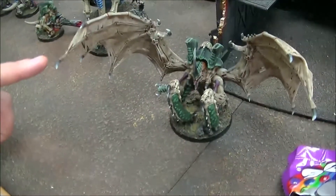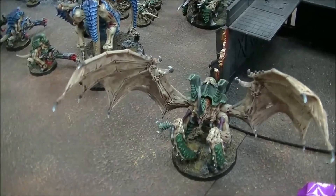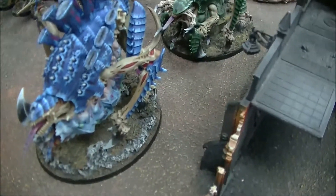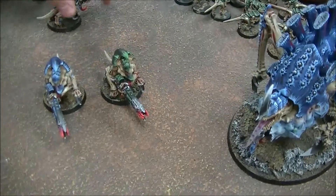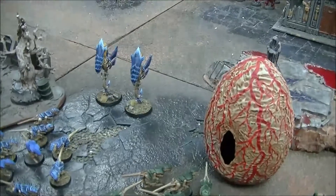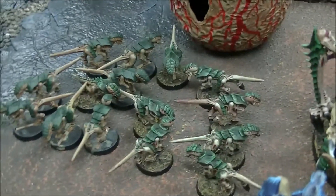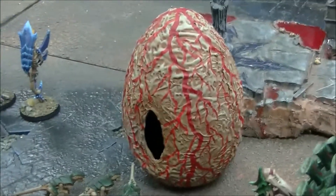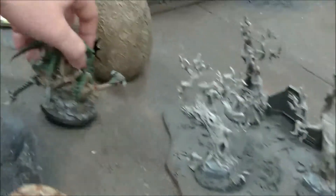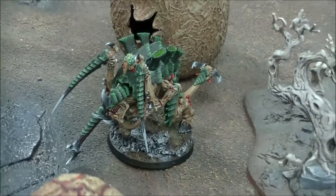For the Tyranids - our Warlord is a Flying Hive Tyrant with wings and two Twin-Linked Devourers. Then we have two Tervigons, one with crushing claws, the other without, and they both have Toxin Sacs. Then we have three Hive Guard, a Doom of Malan'tai in a drop pod, two Zoanthropes, fifteen Termagants with the upgraded three-shot gun in a drop pod, ten Termagants to fulfill the Tervigon Troop Choice, and a Carnifex in a drop pod with the cannon and Twin-Linked Devourers. That's 1,500 points.